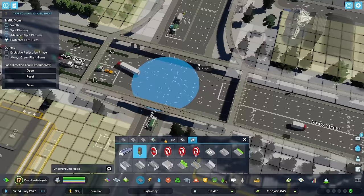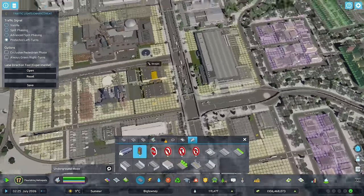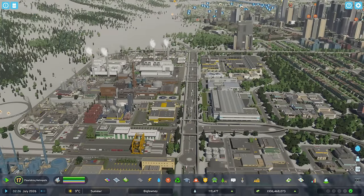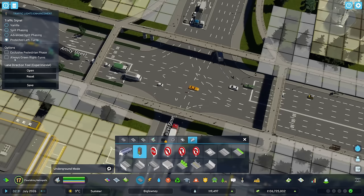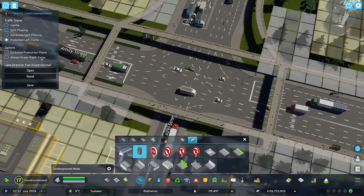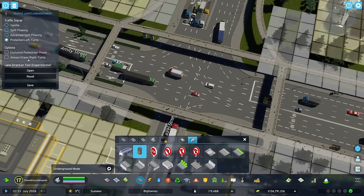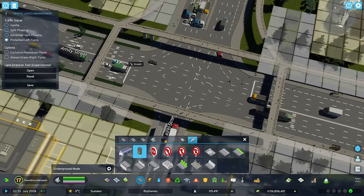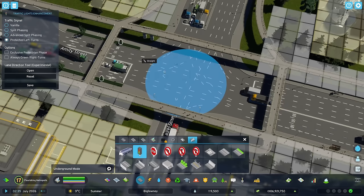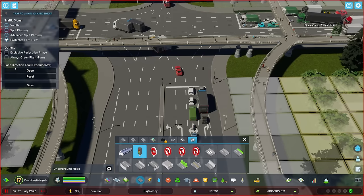Another option is always-green right turns — that's basically turn-right-on-red, the American thing. That's useful if you have heavy right turns and no crosswalks. The autosave triggered the theme mixer to break, so I'll have to go back and reload the theme.